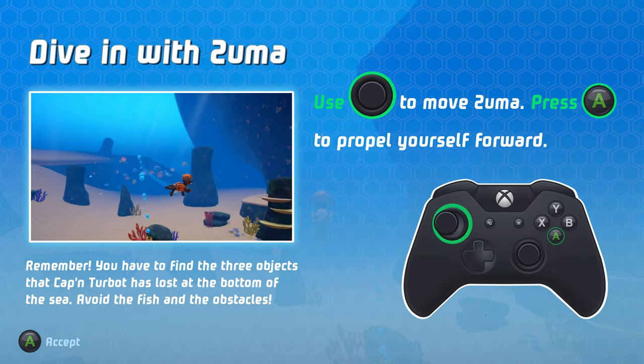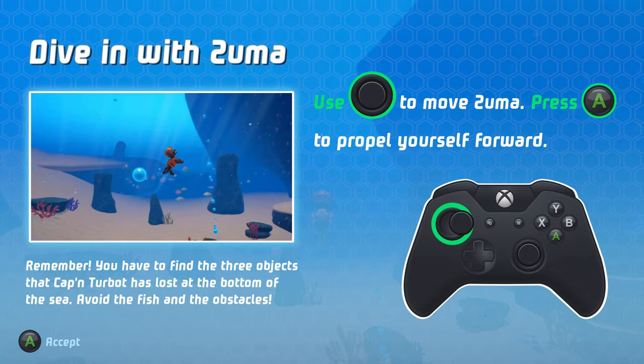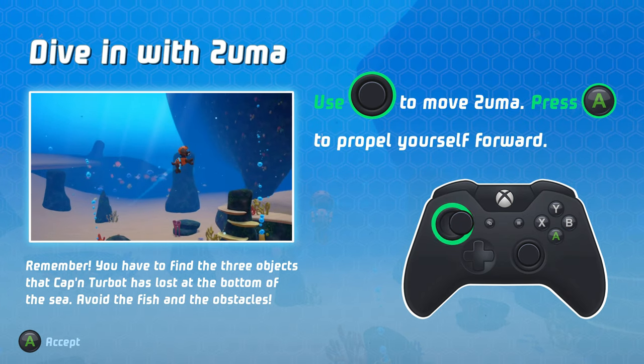Dive in with Zuma! Use the left stick to move Zuma. Press the jump button to propel yourself forward.